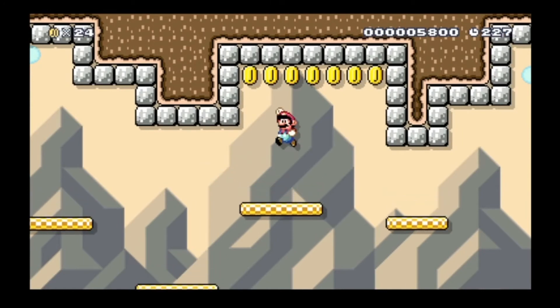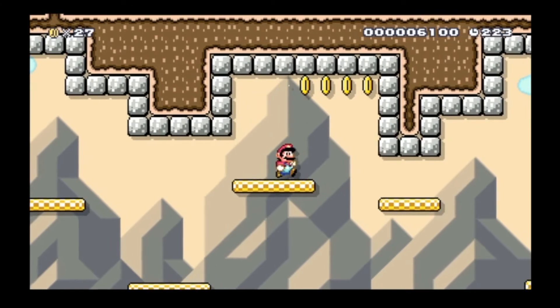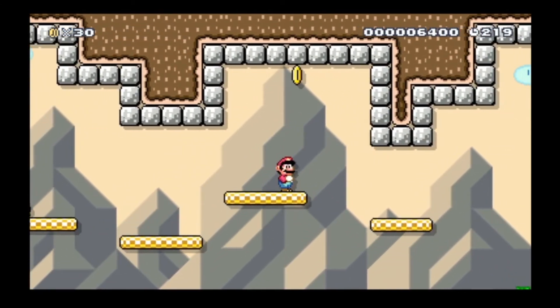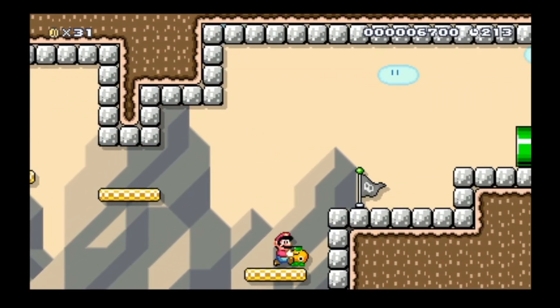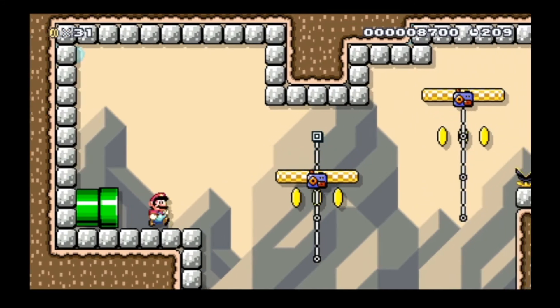I am gonna get all these coins at the top. I just can't move on without getting them. We're not gonna leave one coin — it would be against everything my DNA tells me to do. Bounced off that, and now we are at the checkpoint. I can't even remember what we just did.